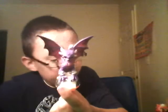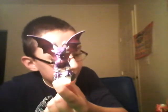Next up we have Cinder. She's a dragon and she's an undead element. Jet Vak is an air element and Tree Rex is a life element. She can fly as well and she can shoot skulls out of her mouth.